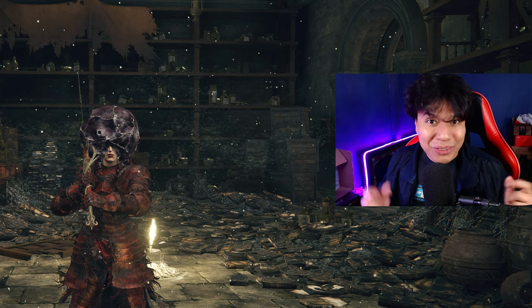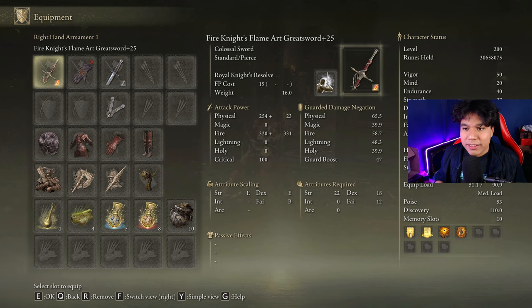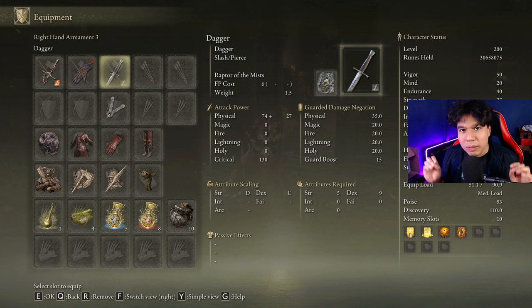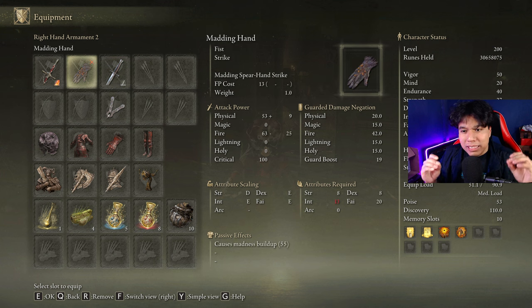Of course, I'll do it without taking a single hit. We are going to use the Fire Knights Greatsword on plus 25 with the Royal Knights Resolve ash of war on the Flame Art affinity, but you can also use it on the Sacred affinity to fight enemies weak to holy damage. We need any steel we have available to cast our main buffs, and we can use any weapon with the Raptor of the Mist ash of war to easily dodge any difficult attack. I'm going to use the Madding Hand, which will increase our damage by 7.5 percent with each Madness proc.